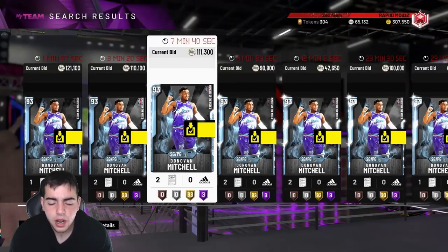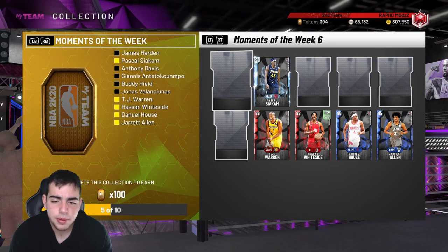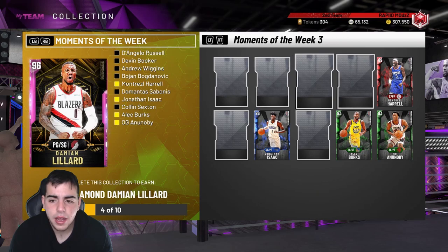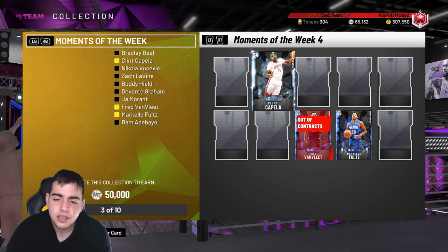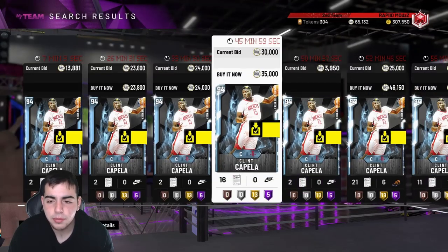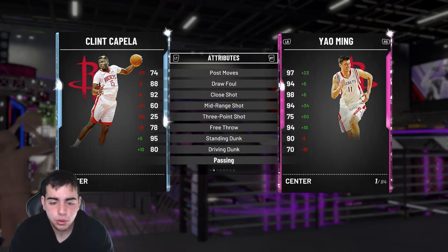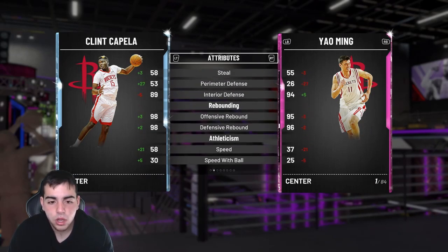Donovan Mitchell packs are gone after today, so I picked up Pascal, Donovan, KAT, Davante Graham, Kyrie, and a ton of things. This Clint Capella — a lot of people are asking about him — I would not pick him up. His stats are terrible: his post game stinks, his mid-range is terrible, he can't shoot.